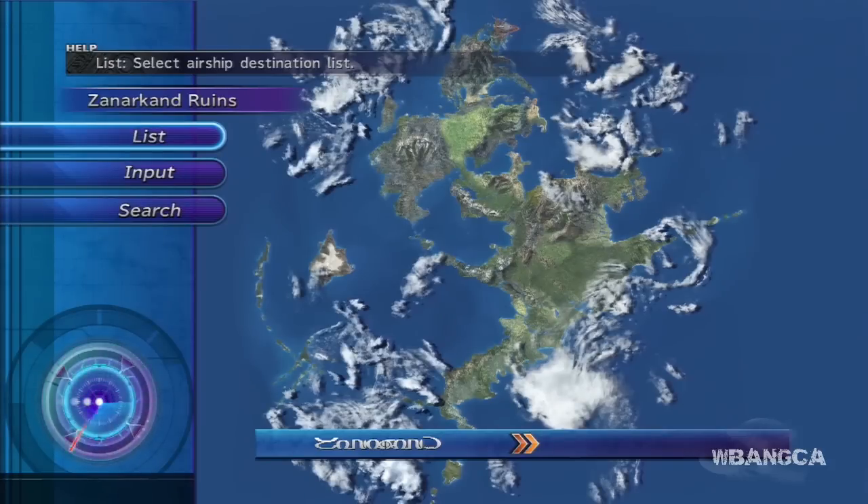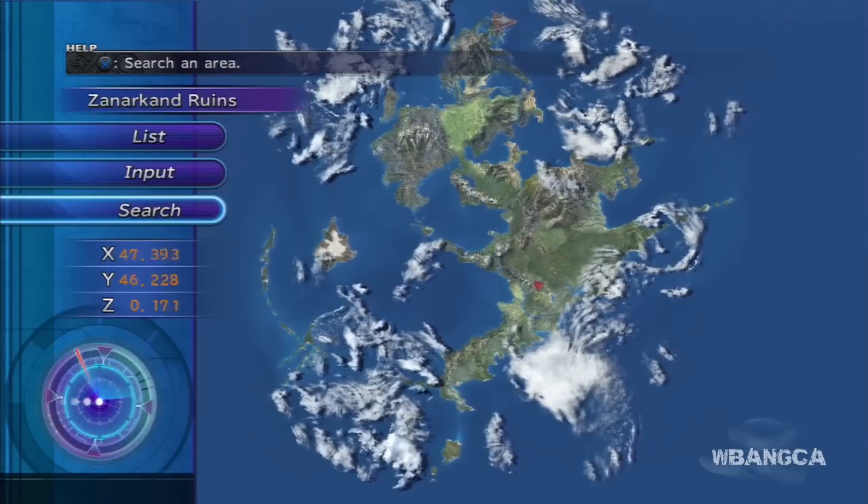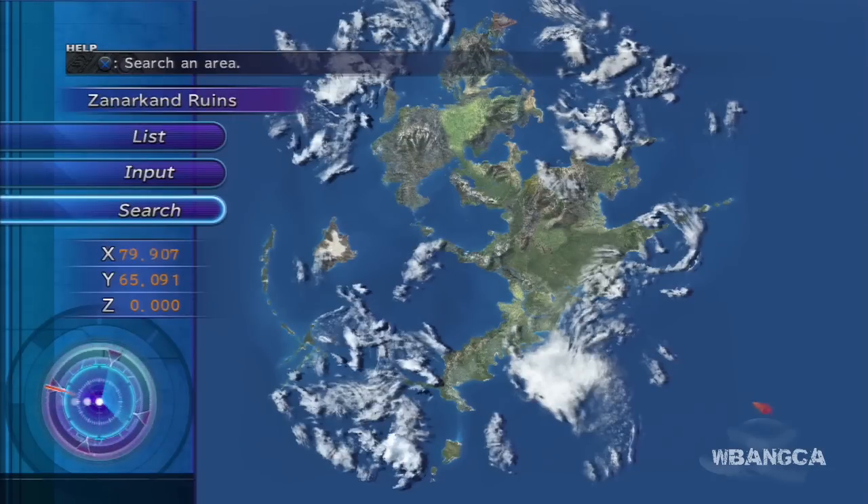Hello everyone, welcome back to another video of Final Fantasy X Remastered Edition for PlayStation 3. We're gonna be getting Anima today. To get Anima you need to go to coordinates X=11, Y=57 — right there, and that's the temple you want.